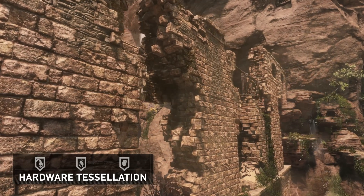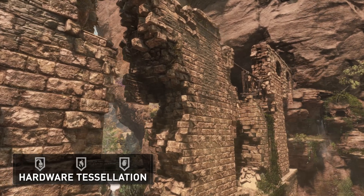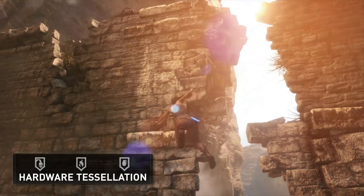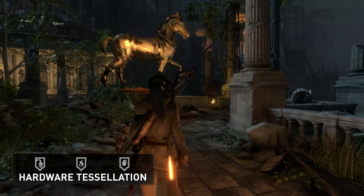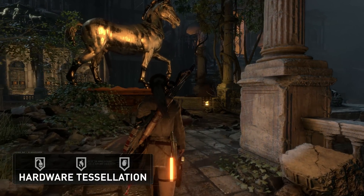Hardware tessellation greatly improves the detail of rough surfaces of the ground, rocks, and bricks. Silhouettes and surface features are geometrically represented when viewed up close, making the surfaces feel even more tangible and realistic.